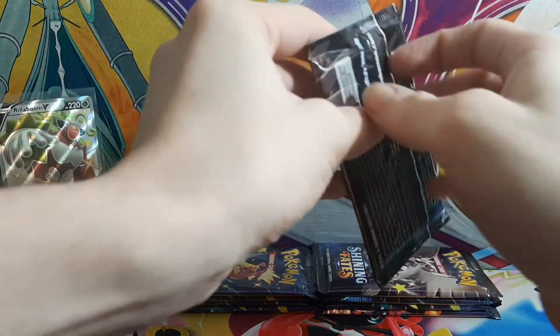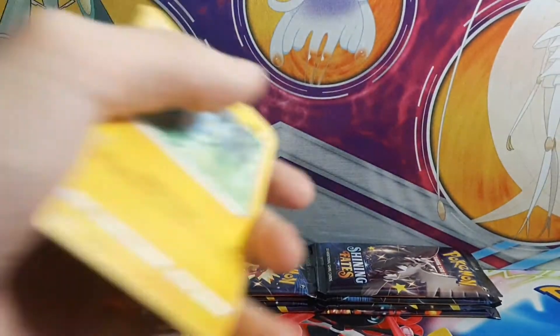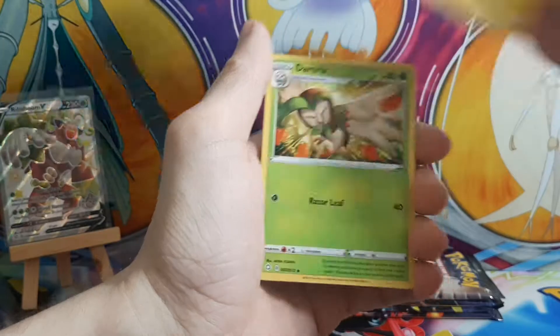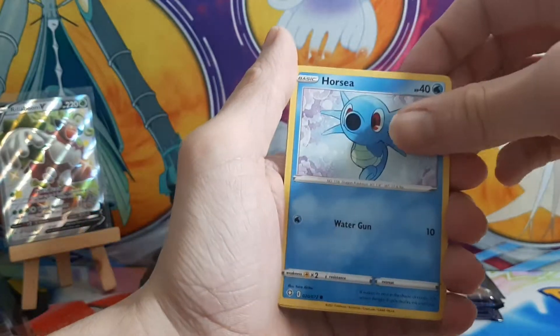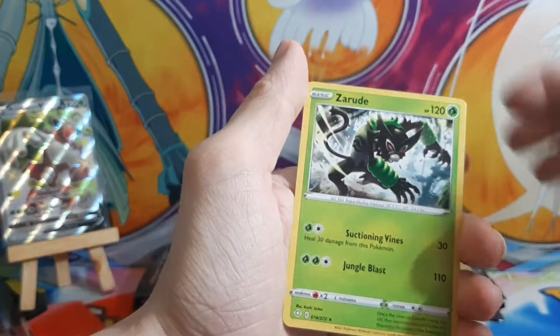Next pack. Shining Fates has been treating me very well, not gonna lie — I am very much enjoying opening this set. If only we could get that elusive Charizard. Second pack contents: Luxio, Dart Tricks, rusted shield, Shinx, Horsea, Yanma, Morpeko, Coughing, Manaphy, and the Zarude.